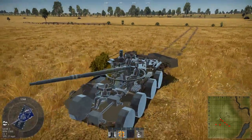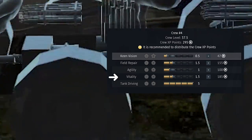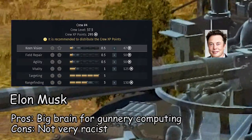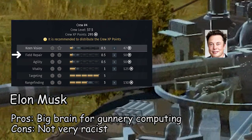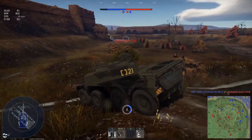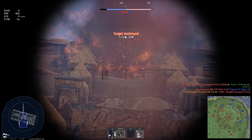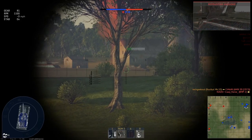We now move on to crew training. For your driver, take tank driving for those sweet power slides, followed by vitality, agility, and field repair for when those power slides go wrong. For your gunner, prioritize targeting and rangefinding to let you strike targets on the go and at range, followed by repair. For your commander, take leadership to reinforce crew performance. And for the loader, prioritize weapon reloading and vitality, as keeping him alive will be the difference between success and failure. By following these simple steps, you will find the correct way to play the Rooikat Mk 1D.